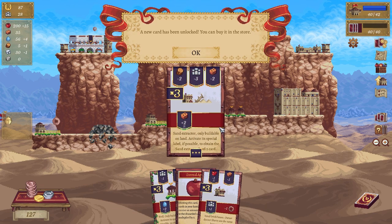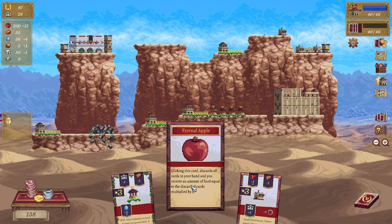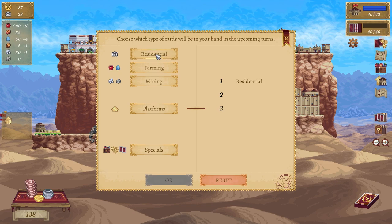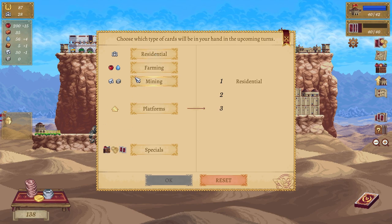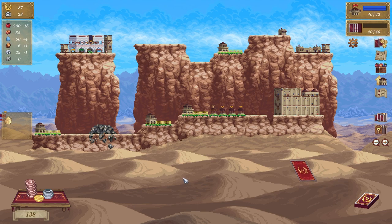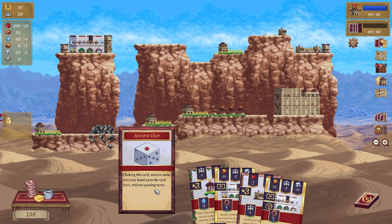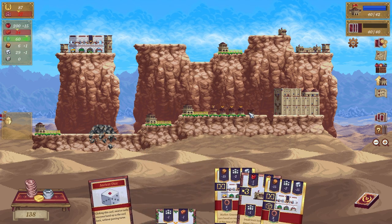Oh sand extractor — this is so cool, love this game, so good. Discard all cards — gives you food, lovely. What are we going to do — residential, mining, farming, mining, specials, then farm. Specials — ancient dice: click this card, receives cards into your hand up to the card limit without passing turns. Neat. Might need some more water, which is fine.